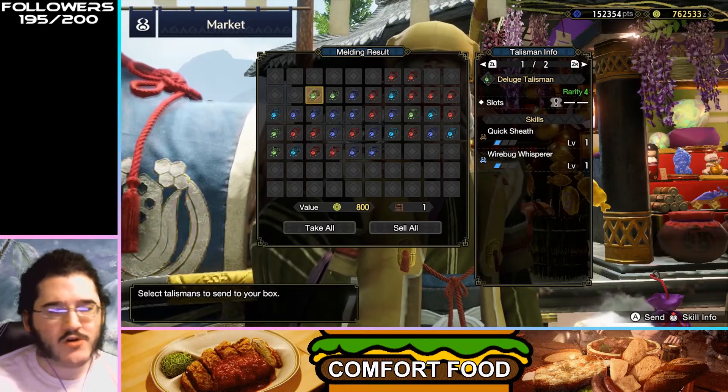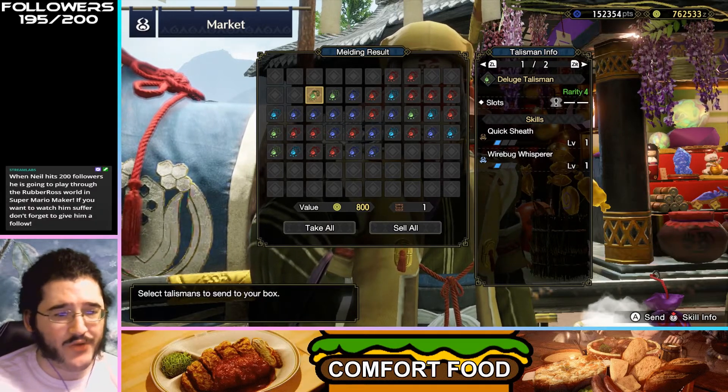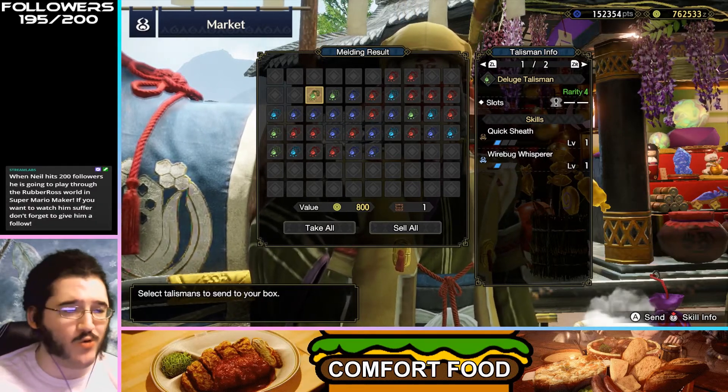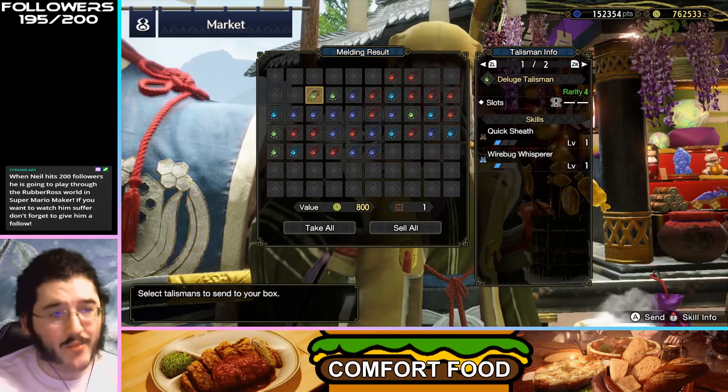Quicksheath 1, Wirebug Whisperer — Quicksheath is a good skill for Longsword, and Wirebug Whisperer is fine on everything. But this is a really low rarity, low roll on your talisman. You can get a lot better.